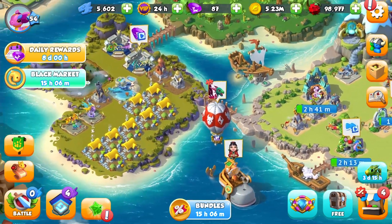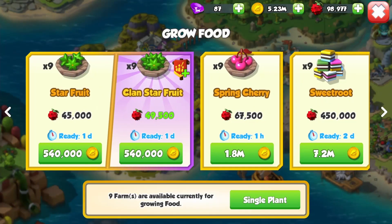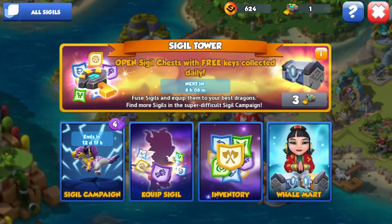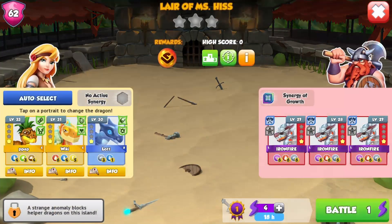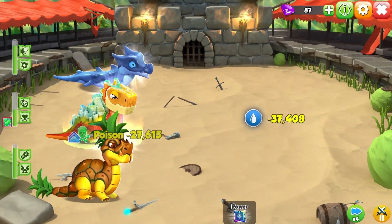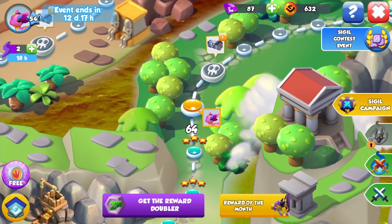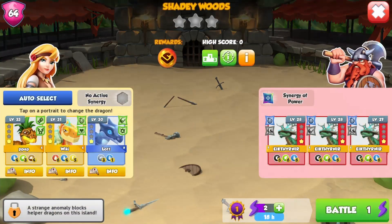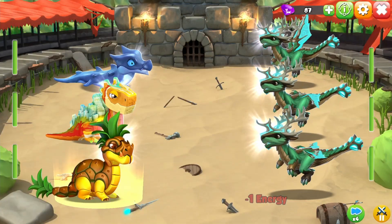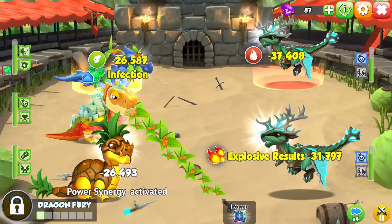I suppose I've done pretty much everything I can do for now. I can plant some food and we can do our four daily sigil battles. I think they're kind of easy. I probably shouldn't be doing auto battle, but I don't want to think about what attacks to do right now — I'm too tired. We can get a sigil chest. If you could give us an actual good sigil, I would be impressed and happy.